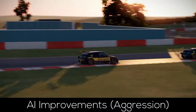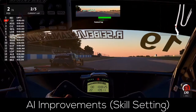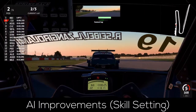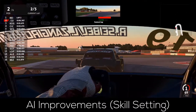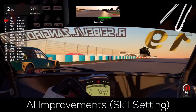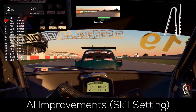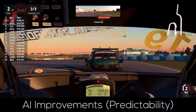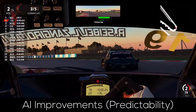Another improvement in this patch is an adjustment of the AI skill rating, which now ensures more consistency for the individual steps. This basically means that if you are able to beat the AI with its skill setting at 80 on track A, you should also be able to do the same on track B, assuming your ability to perform is somewhat similar for both tracks. The AI should from now on also be more predictable — or rather smooth — regarding lateral movements, which basically translates to no more sudden and rather sharp on-track movements.